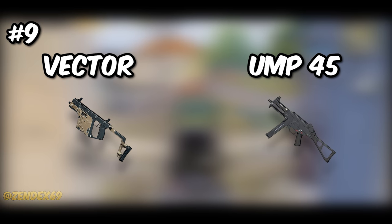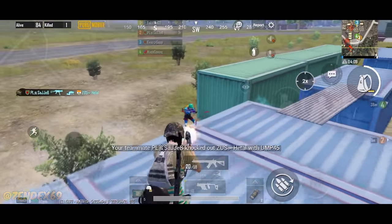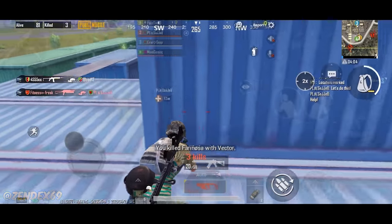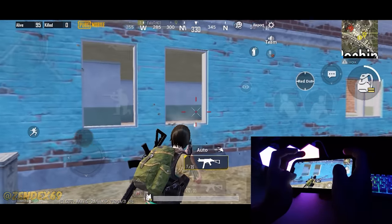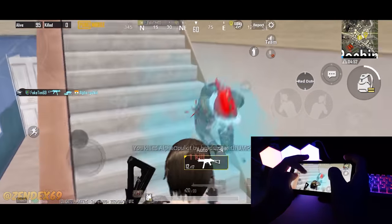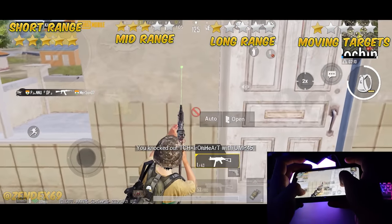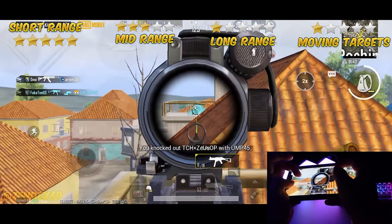At number 9, we have Vector and UMP45 — an underrated combo. Vector is absolutely a beast in close combat fights, but the problem is its magazine size: just 19 rounds, or 25 with an extended mag. Since it fires really fast, you'll run out of ammo quickly — but don't worry, you already have the UMP45, which is also a beast in short range. When you run out of ammo in the Vector, switch to UMP. The ratings are the same as the previous combo, since SMGs are only good for short range and their performance decreases as range increases.